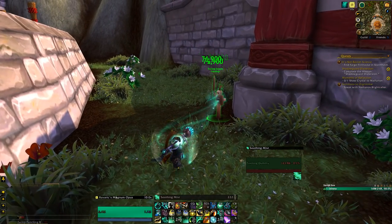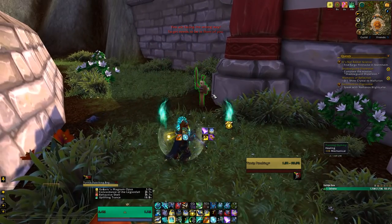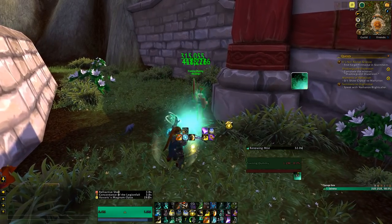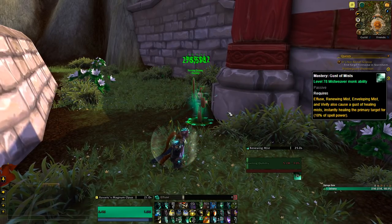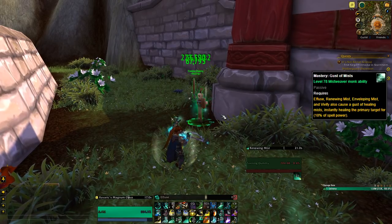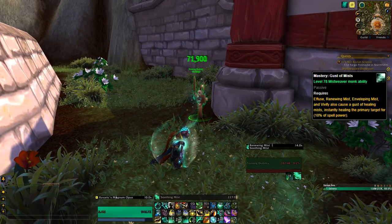Besides that, you have another passive, the Mists of Shailun — as you heal, you have a chance to gain a buff increasing all of your healing by 20%. When it ends, it sends a wave of mist that heals all allies within 15 yards. Another passive healing ability is your Mastery, Gusts of Mist. Your healing abilities like Enveloping Mist, Renewing Mist and Vivify will always trigger an extra heal on that same target depending on the stats percentage.